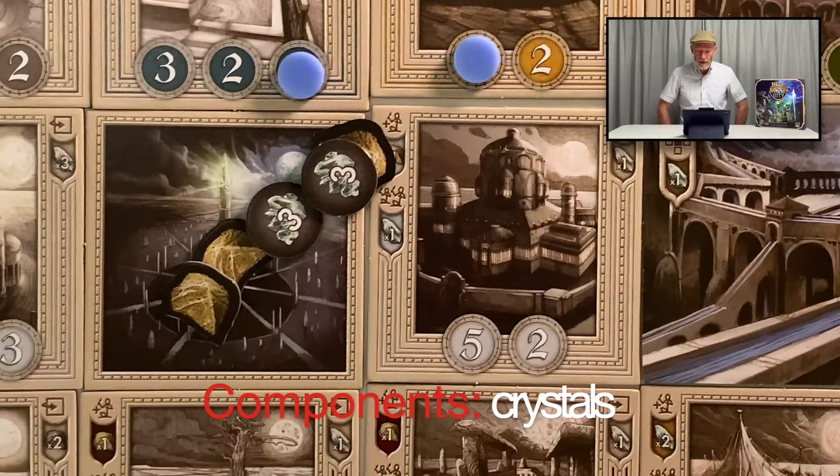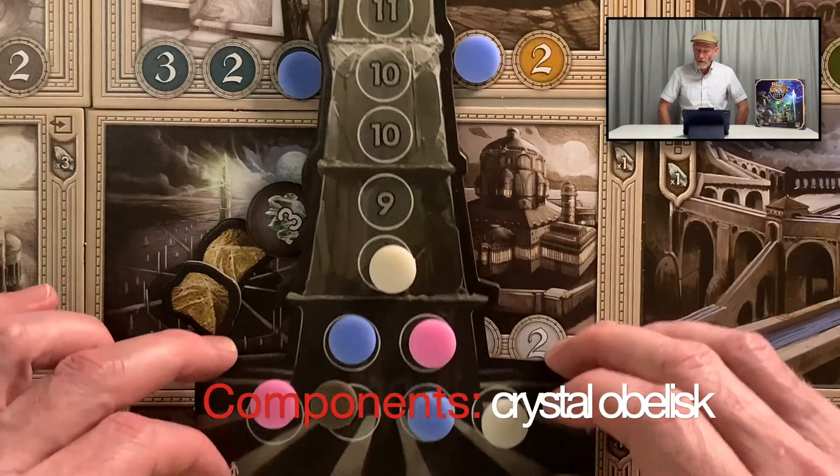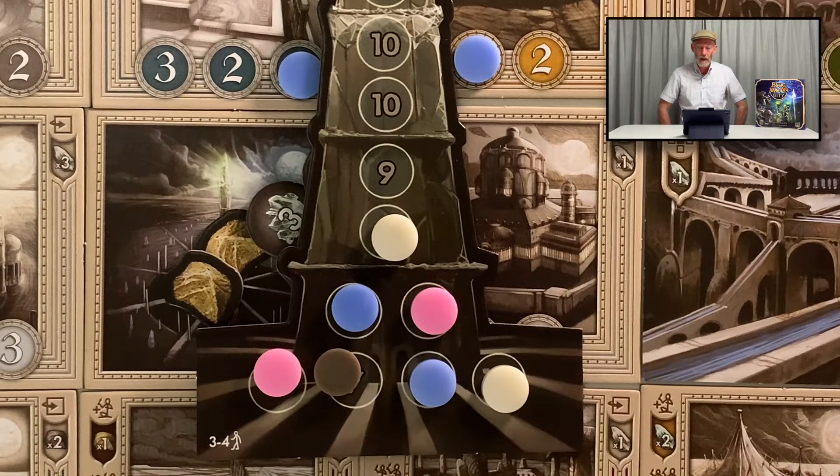Players can make offerings of the crystals they've earned to the central obelisk, as I mentioned, and that's the game scoring track, which is represented by another cardboard item.